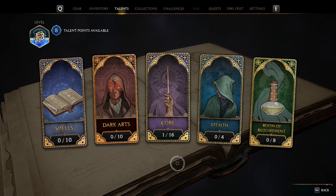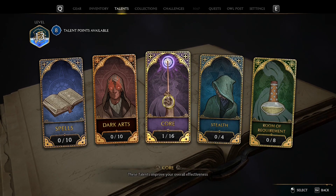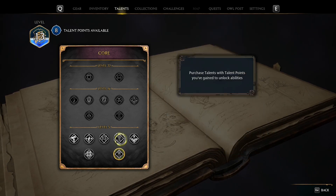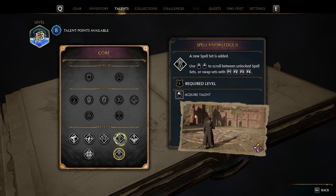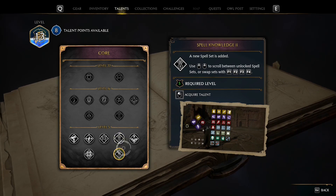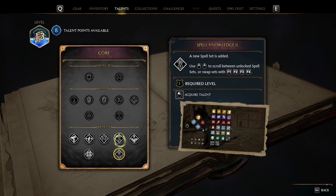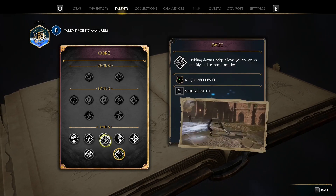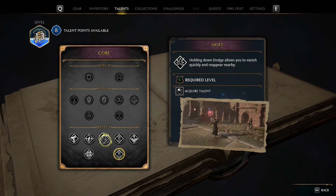We have a lot of talents — which do I recommend getting first? Go to the Core section and get Spell Knowledge One and Spell Knowledge Two as soon as you can. You may have already noticed that four spells is definitely not enough — these talents will allow you to have eight active spells at the same time. The second talent I recommend is Acrobatics, which increases your dodge. It will save your life so often, guys.